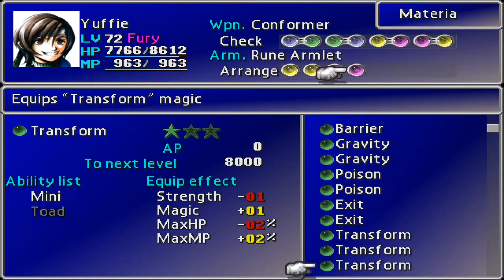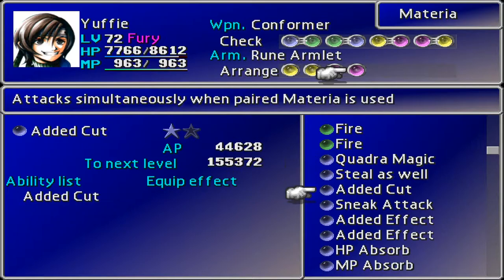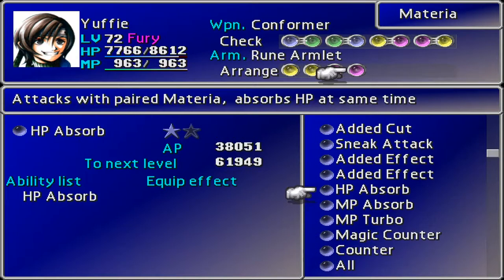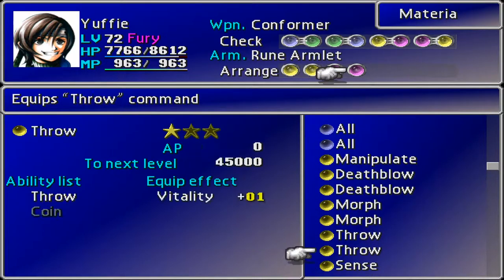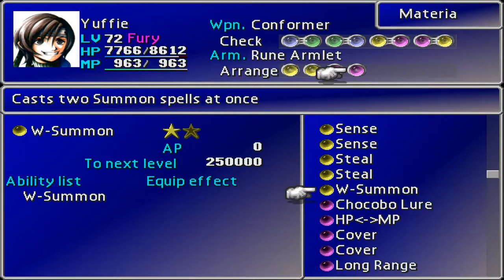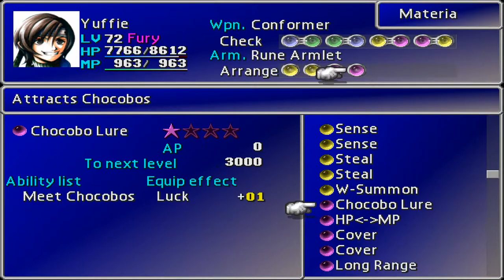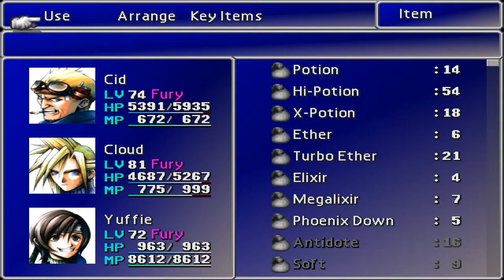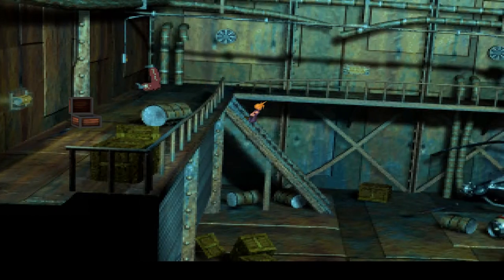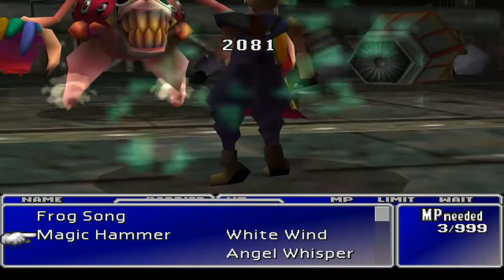Let's swap that out for something else - Mega All is getting there, pretty good. We've done near enough all the greens. Is there anything we're waiting on? Of course there's the Shield on Cloud. We really need to start work on these support materials. The yellow ones are command - my bad. W-Summon - she's not carrying any summons though. Let's start leveling this one up. 80,000 points is a long way to go!